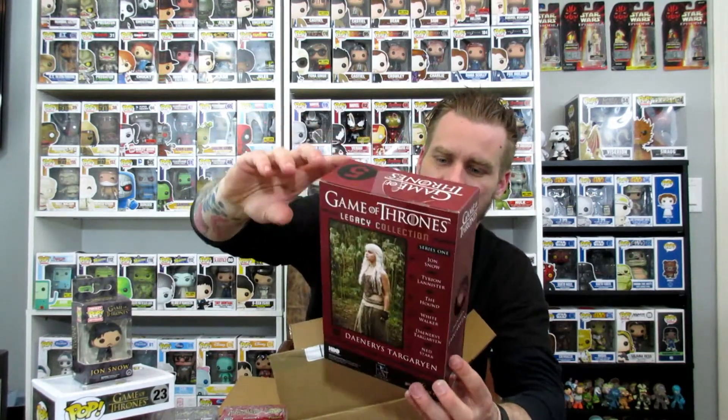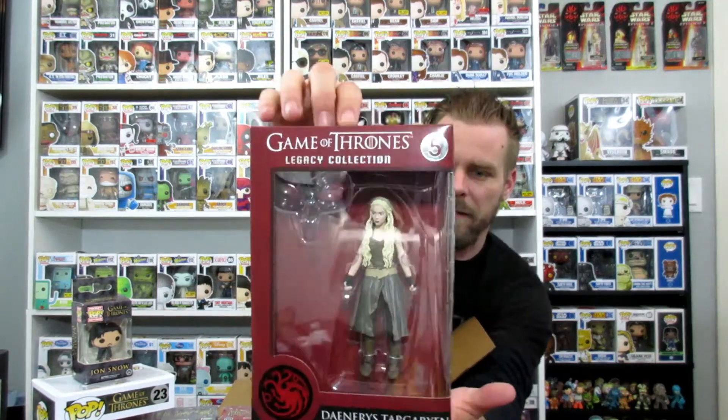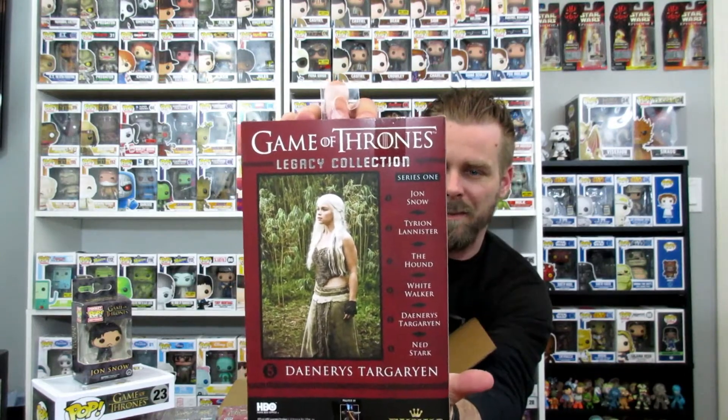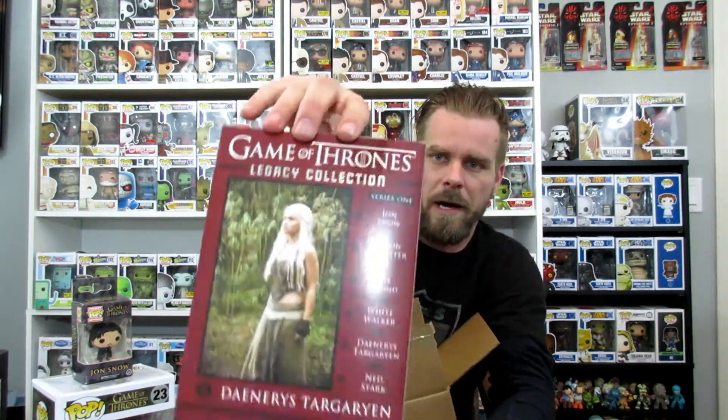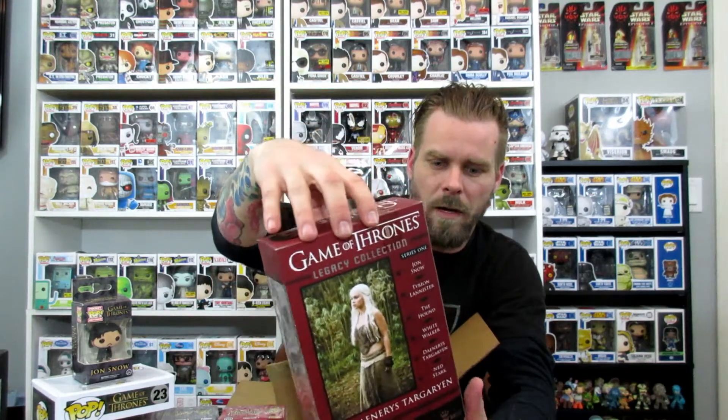I've also got a Daenerys — you guys let me know how to say that — she has a little dragon and it's an action figure, the Funko Legacy Collection. These are very detailed figures, kind of similar to McFarlane figures, real detailed and look similar to the actual characters. There's a little dragon that looks like I can put it in her hand. It's Funko, Legacy Edition, Series 1. So: two minis, a pop, a pocket pop, and an actual action figure. That's a solid box for around twenty-three dollars.